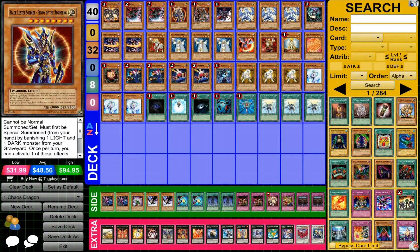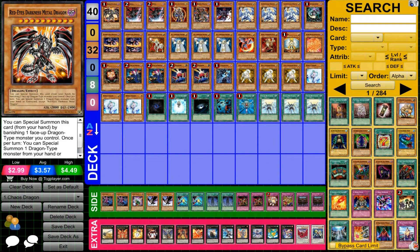Anyway, we have 32 monsters, 8 spells, and no traps. And this is going to be my Chaos Dragon. It's just going to be a basic fun deck, and I actually feel like this deck is really fun. Unfortunately, we lost Future Fusion and we lost two Red Eyes — but originally they only played two Red Eyes anyway. But anyway, let's get to the deck profile.